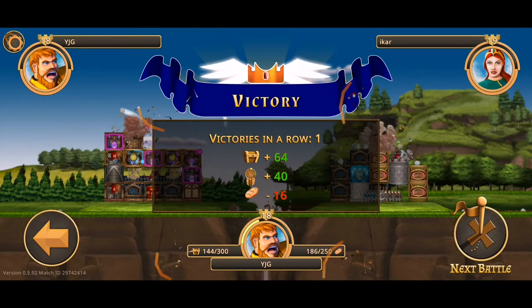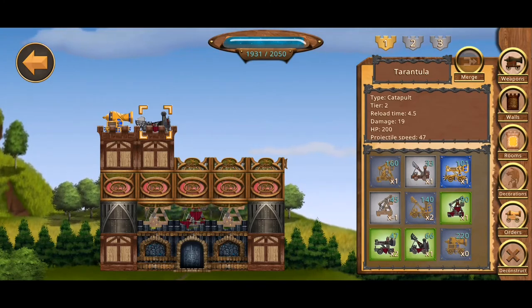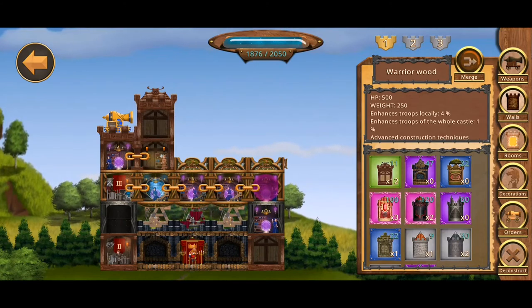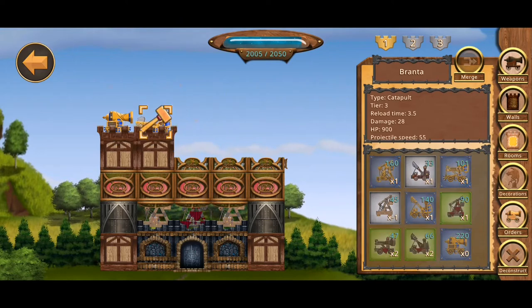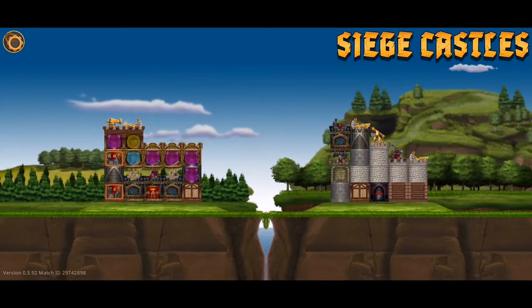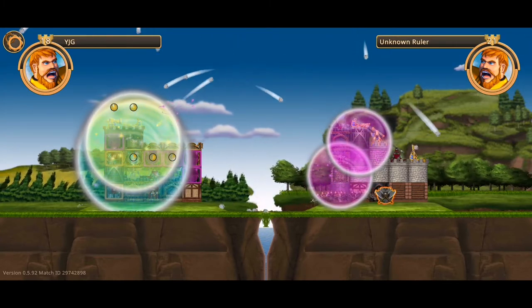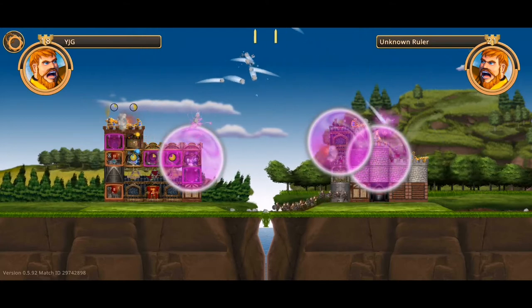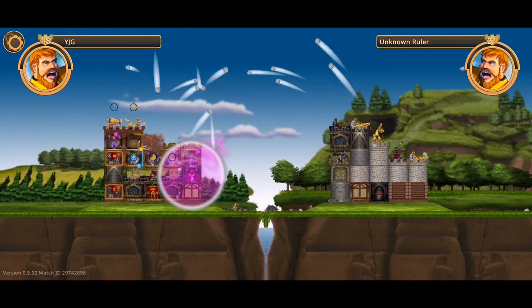The next trick is that your cannons can actually shoot through the siege weapon in front of it. If I put a wall in front, my cannon will shoot the wall and that cannon would be basically useless. But if I put another siege weapon in front of it instead, my cannon will actually shoot through the siege weapon into the enemy lines. As you can see, the cannon ball went straight through my catapult — it didn't hit or harm the catapult at all. Usually you want to position your cannon a little bit lower for best results.